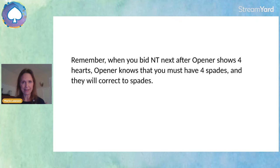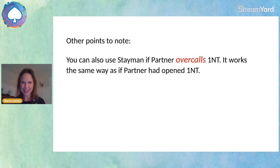You can also use Stayman if partner overcalls one no trump — it works the same way as if they had opened one no trump. All systems are on.